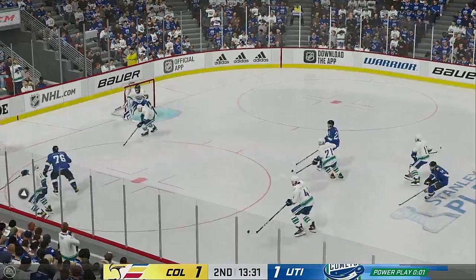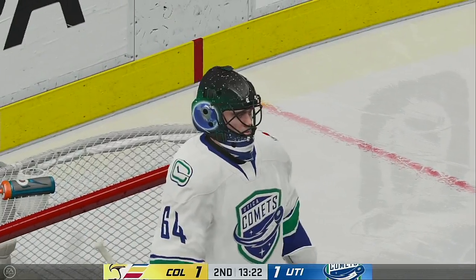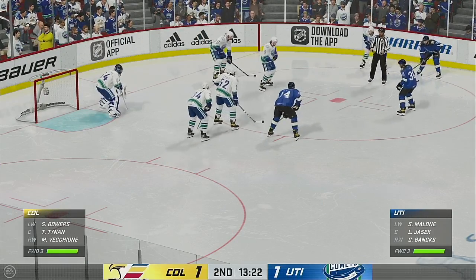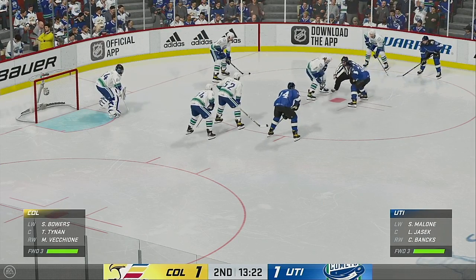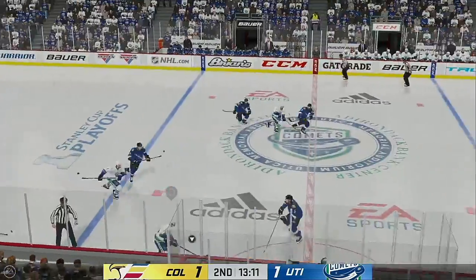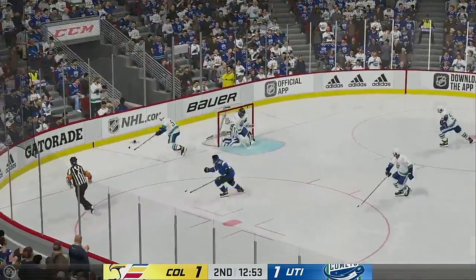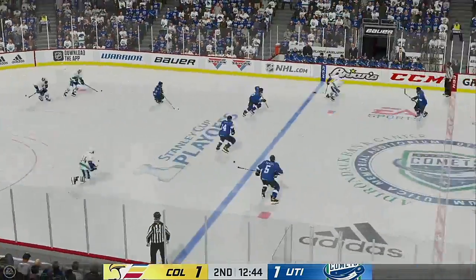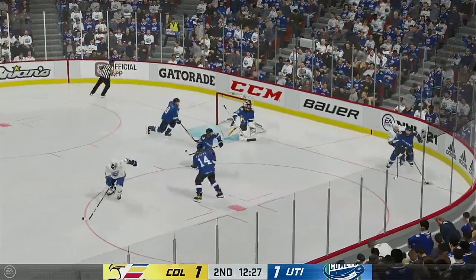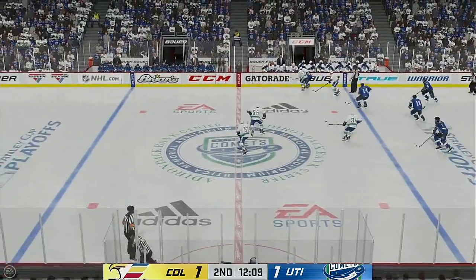Couldn't complete the play. From the point, looks to make something happen. The Comets squander a golden opportunity to take the lead. That's a long time to sit in the penalty box when the game is tied and you've just taken a penalty. But he gets bailed out — the penalty kill does an excellent job. The Comets take possession off the face-off. Nice feed from the right wing, deflected away. Nice defensive use of the stick there. Utica's got the puck against the half wall — big save. The Eagles look to start the transition game.